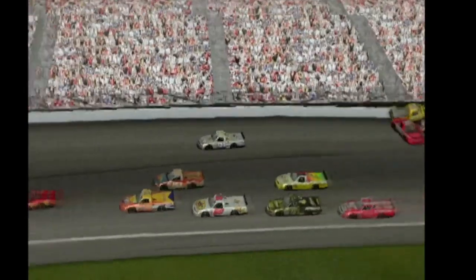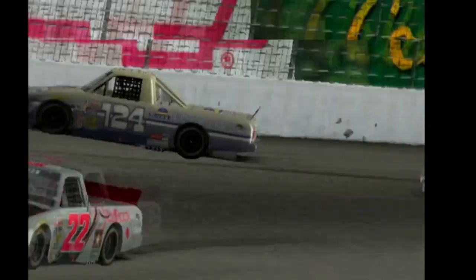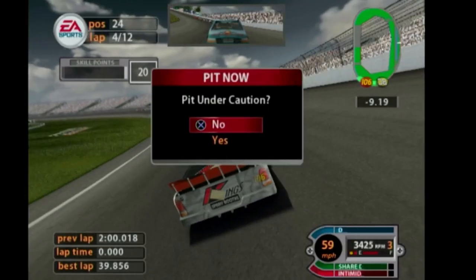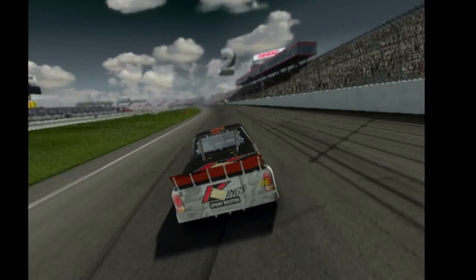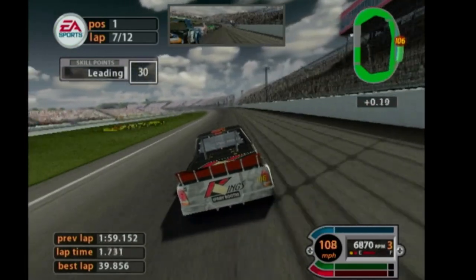I can't tell what number he is, but look in the back — Travis Quaffle just smoked the wall. The 124 truck got spun out and he kept it straight, but then there was a chain reaction in the back. We did not pit, so we are the leader on lap six. We're halfway through the race.